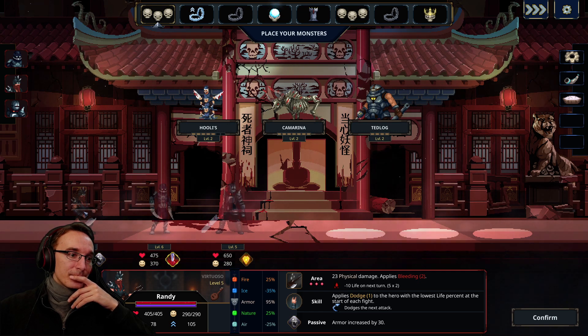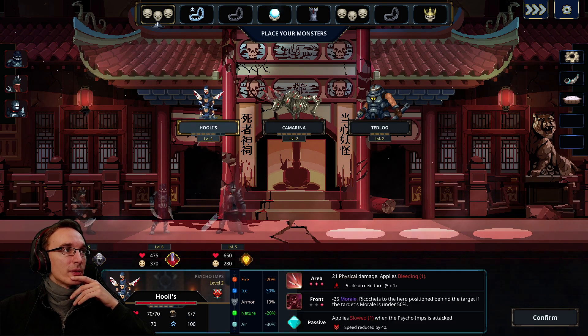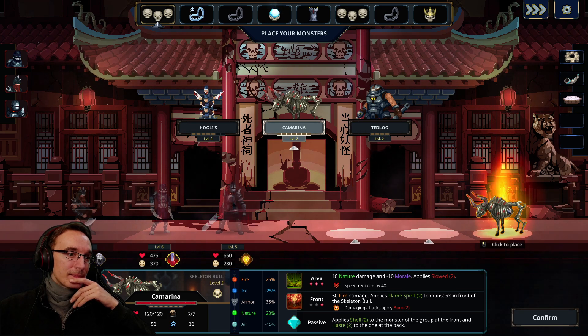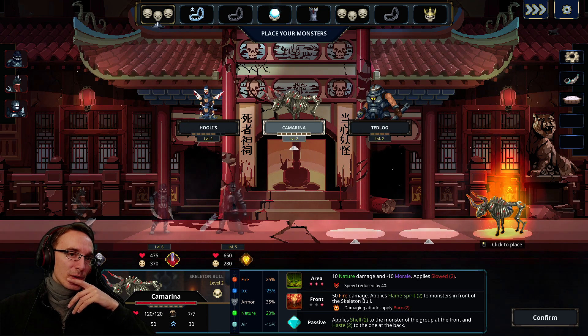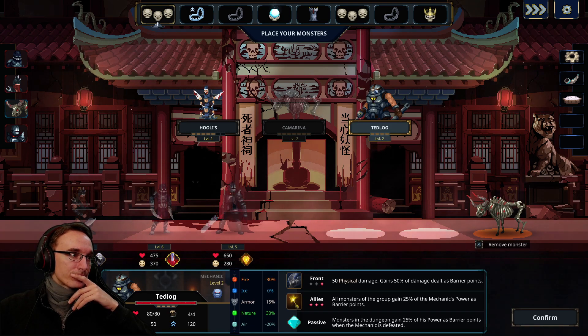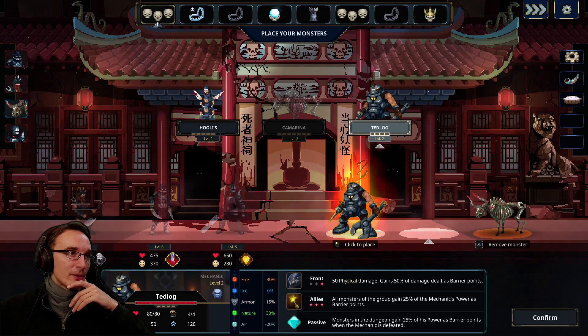Basically physical and nature in the front. We can't do much but at least we can align them decently. You should be in the back — no, in the center, actually. The passive would have me put this one in the center. Does it apply haste to itself as well? That would be cool. The fire attack puts flame spirit on the monsters in front of it. You should be good in the front although you don't have that much health. They have high armor anyway so this isn't gonna be much fun.